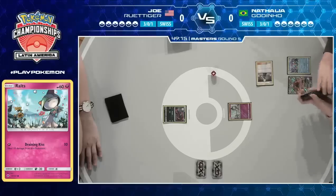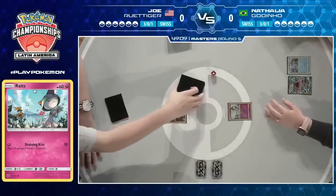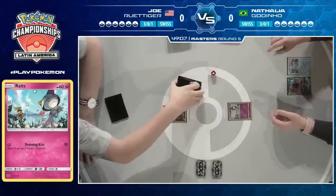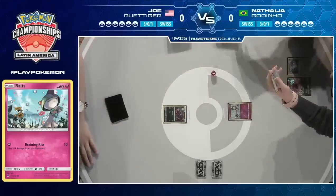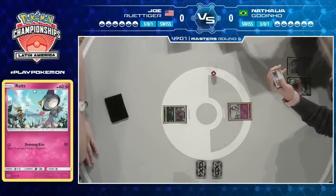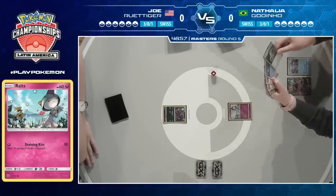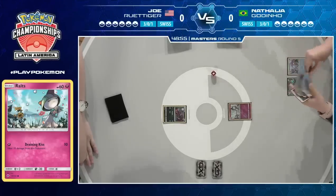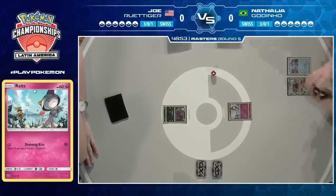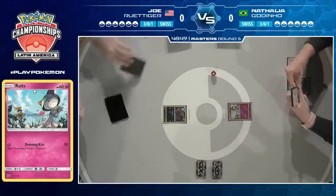She kicks off with Ralts in the active position, Mudkip in the back, and she's going to fire off a Cynthia from her Tapu Lele. Not having the Solgaleo GX in her deck might actually prove beneficial — it could be a little more consistent against this control deck. She draws into a double colorless energy, also has Swampert and a couple Max Potions. She's eyeing up a Rare Candy as well, so her turn two is not too shabby.